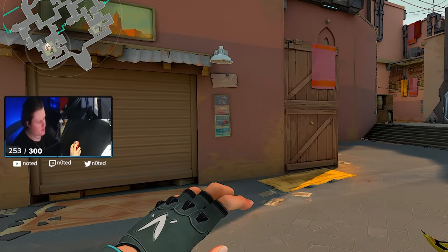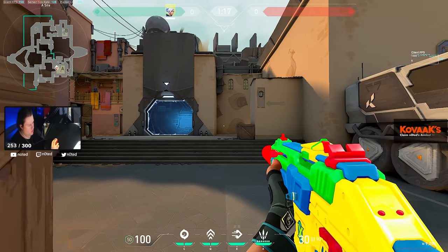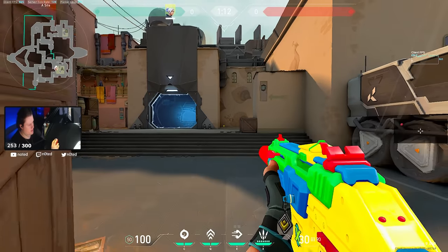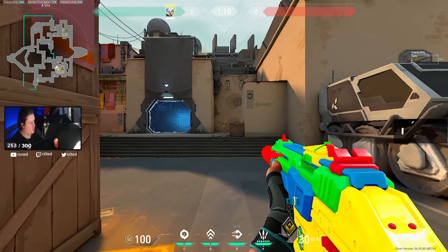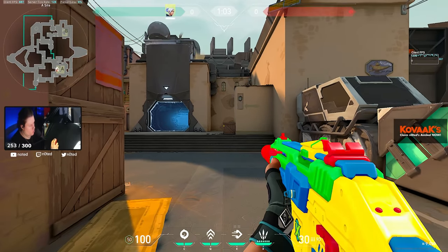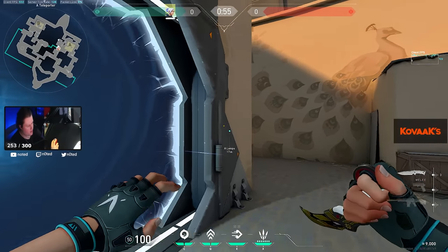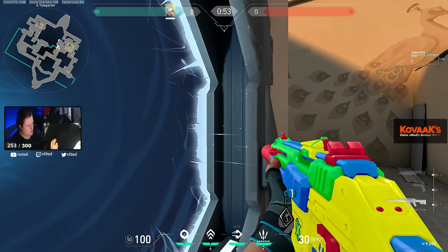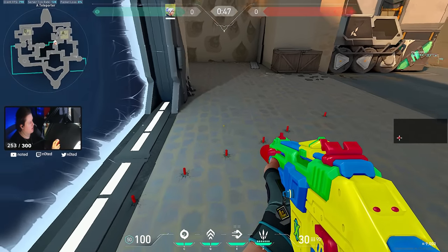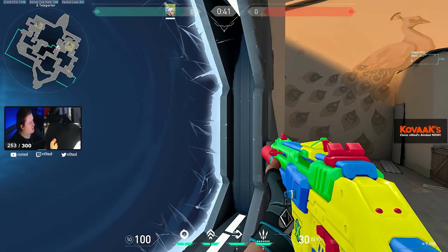One thing that always happens - let's say you're a gold player playing versus other golds. Around this level, players don't really control recoil much. Controlling recoil in this game is not super useful because the recoil is super random. So what you want to do in this game is play bursting. In CS:GO, if I'm opening an angle, I'd use movements to reach max character speed - that happens in Valorant too, but it's kind of different.